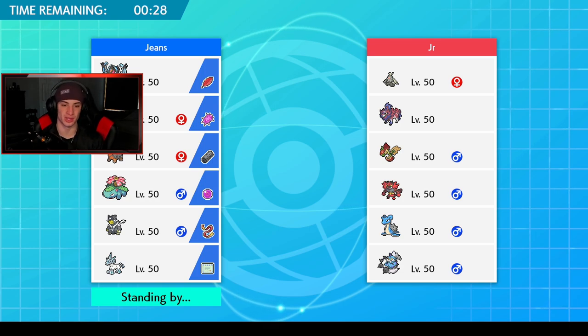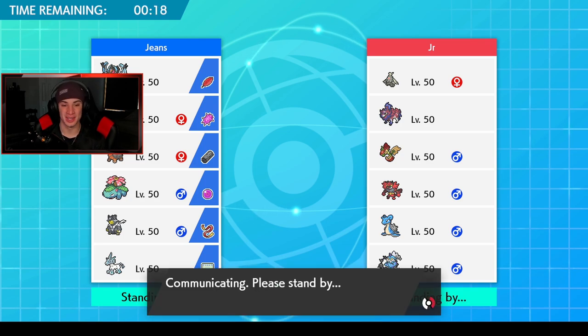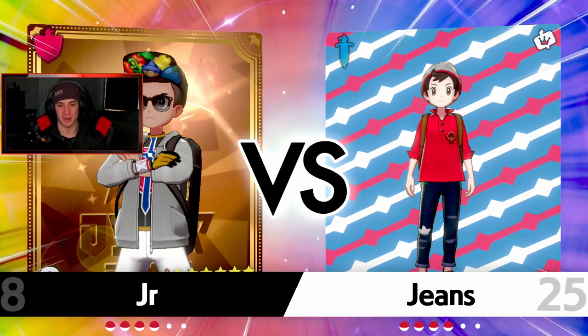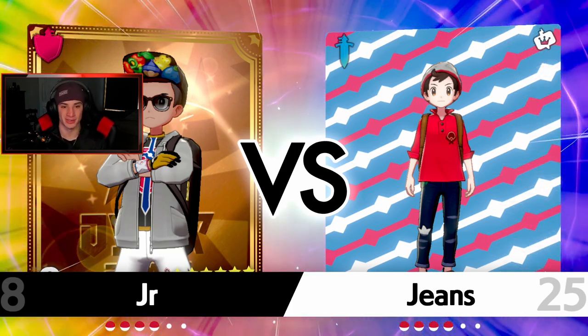Essentially the same lead, just swapping out the sun boys for Urshifu and Glastrier. It's crazy — Glastrier was so broken before restricted mons came out, and now you can use him alongside a restricted mon, which I think is even more broken. But Calyrex-Ice just overpowers him — it's like Glastrier on steroids with an extra stat boost and an extra ability, which is unreal.